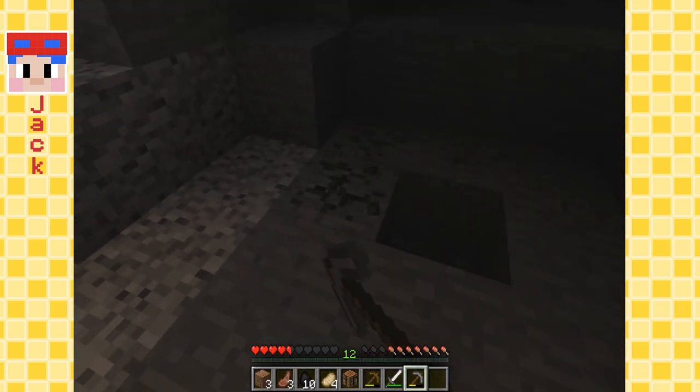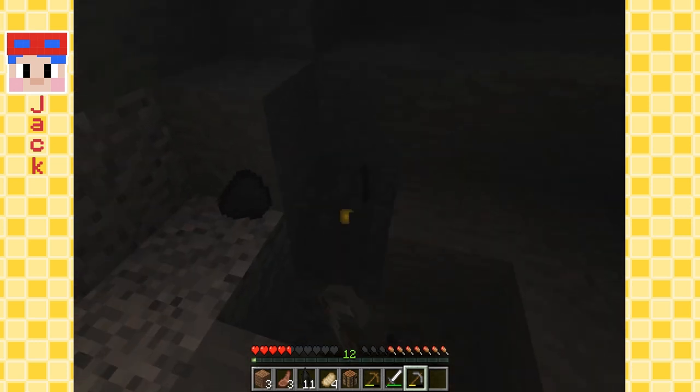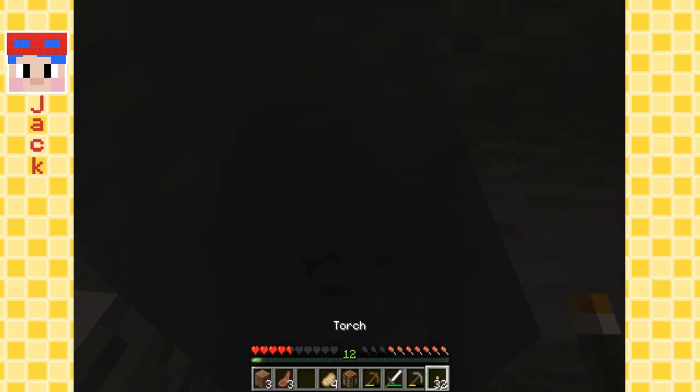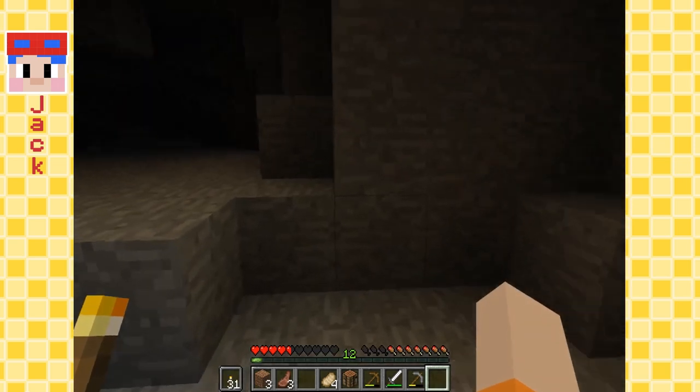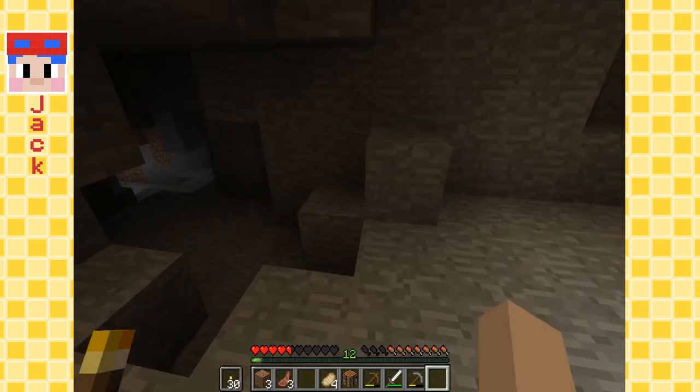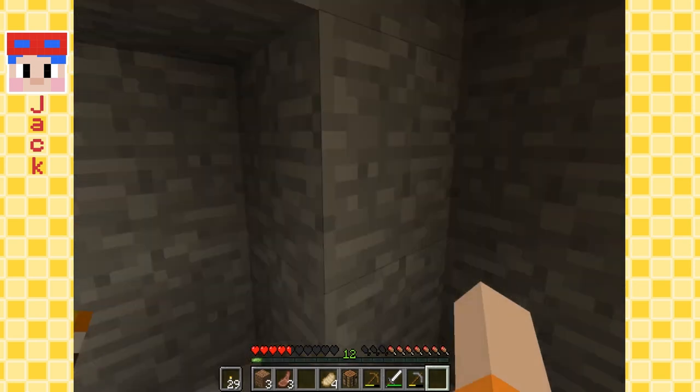So much coal — enough to make a bucket and get some water. More iron — where are you? Let's put our little fire there and make some torches — one, two, three, four, five, six. I should have enough. 32 torches! I still have some spares. Let's start right up here. The cave branches off into many caves — interesting.